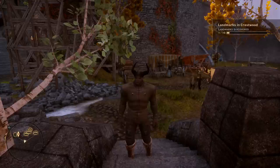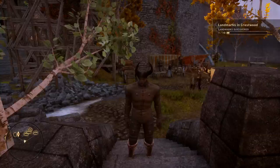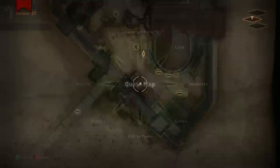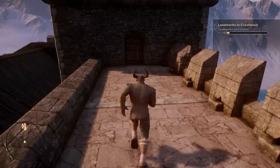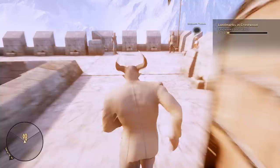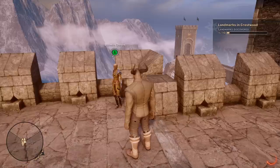Once you have your specialization trainers invited out to Skyhold, come over here by your vendors — you can see Bonnie Sims's stall over my left shoulder. Find this stairway, head up one set of stairs, hang a right, go up one more set of stairs, hang a left, go through this door, then one more, and on the other side will be your specialization trainers.